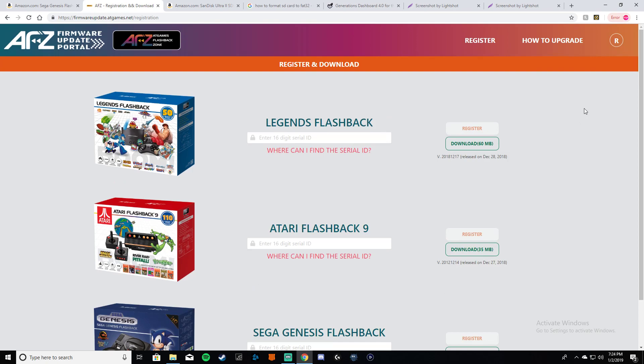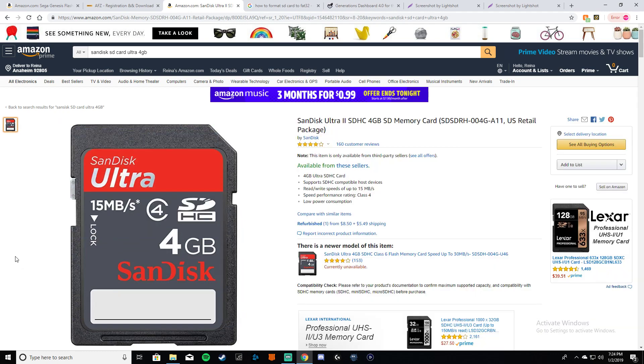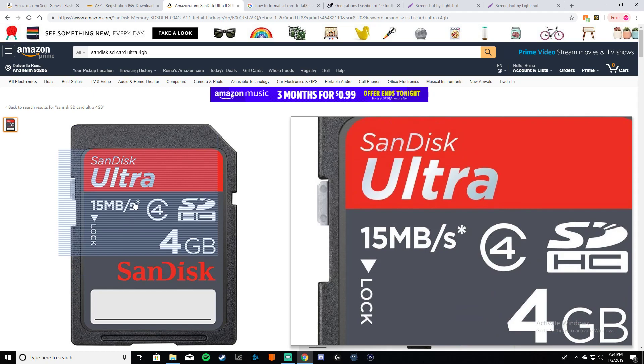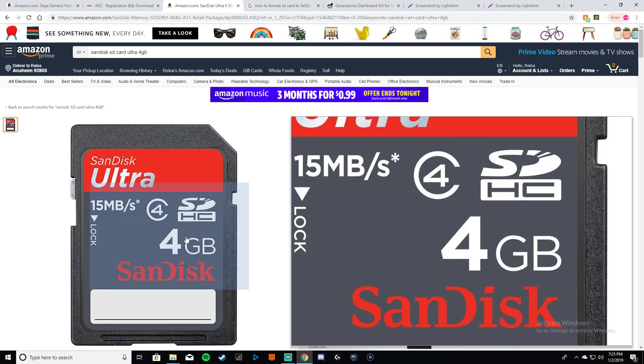A lot of people are stating the December 27th, 2018 firmware is not working for them — I have this firmware update and it does work. For the SD card, I'm using a SanDisk Ultra that transfers 15 megabytes per second. I would highly suggest you have an SD card like this and not an older model, because your games will upload faster. I have 75 games on my SD card right now.